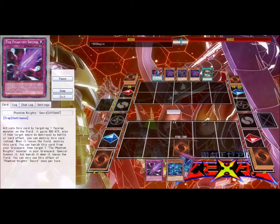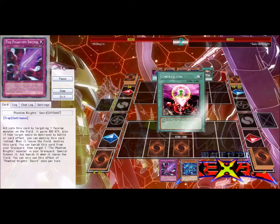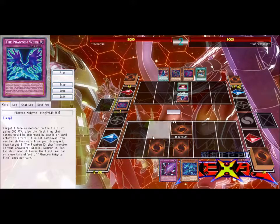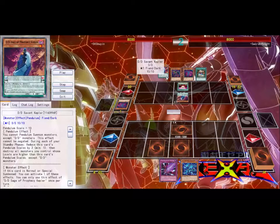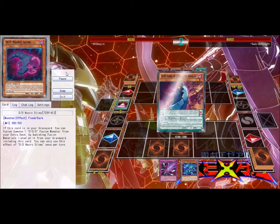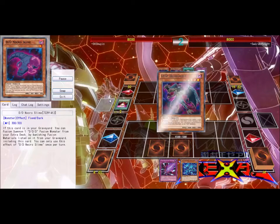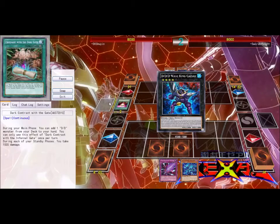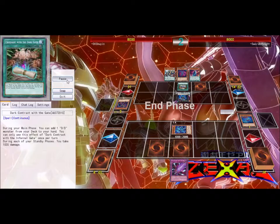My hand isn't that bad. If something happens with my Phantom Knight that I just played face down, my Cloven Helm — I can go ahead and special summon Fragile Armor from my hand in defense mode. But this guy's playing DDs — D/D/Ds — and these cards, if the player is good, they can beat the crap out of you. He used One for One, playing that monster, and he's playing Covenant with the Contract, which lets him add one D/D monster from his deck to his hand once during the main phase.